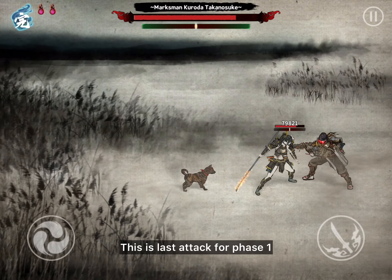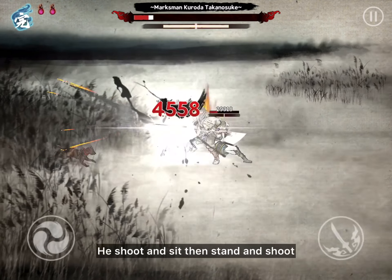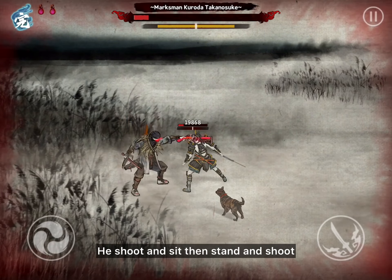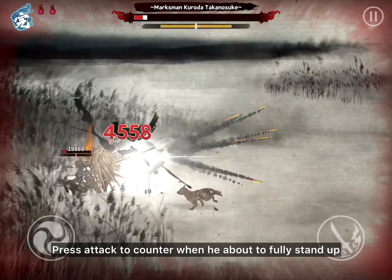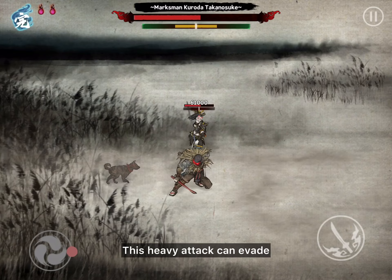This is the last attack for phase 1: heavy crouching shot. Found in all phases. He shoots and sits, then stands and shoots. Press attack to counter when he is about to fully stand up. This heavy attack can be evaded.